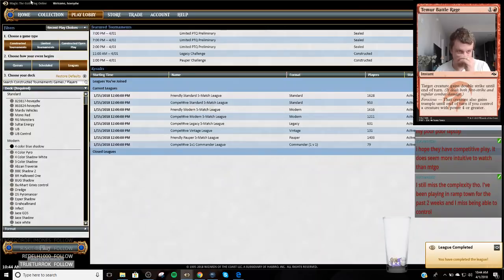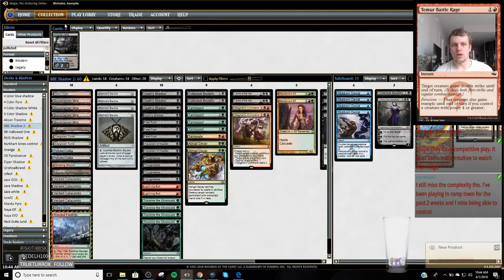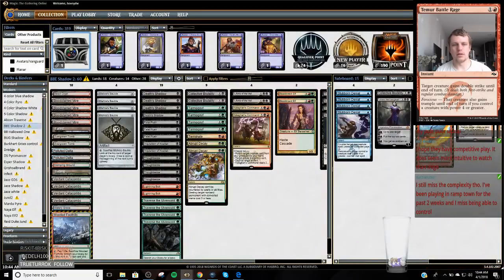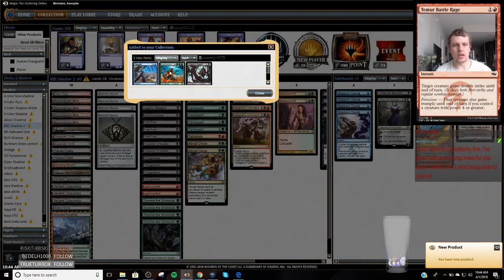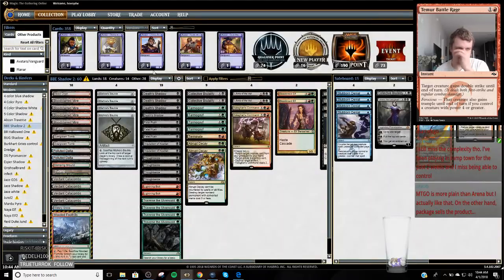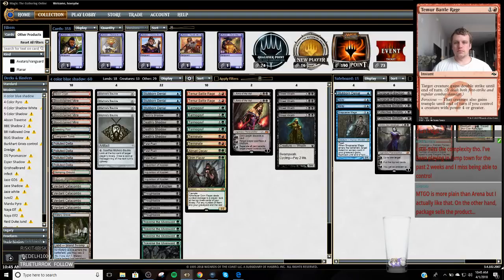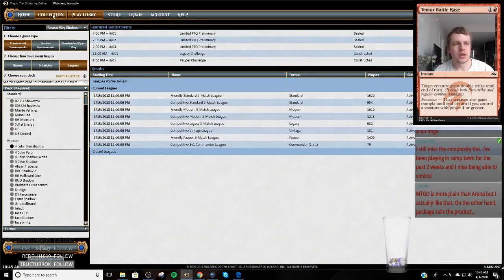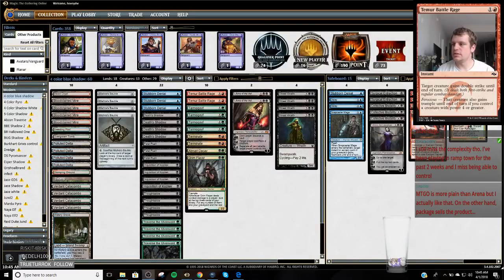So they found Decay, and this is just like a Jace game — my opponent is probably just going to Jace me out of here. That sucks to go from 3-0 to 3-2. We hit two pretty poor matchups there right at the end, so let's open our chest and see what we got — Negate, Etherwind, Queens Agent, rough chest. MTGO is more plain than Arena but I actually like that. I have time for one more game before I have to head out — so actually no, because I have to return these cards. Let's see what we've got.